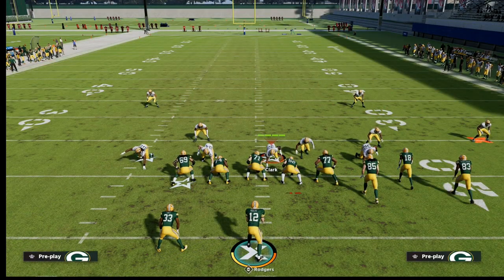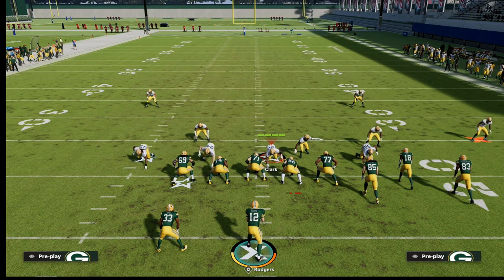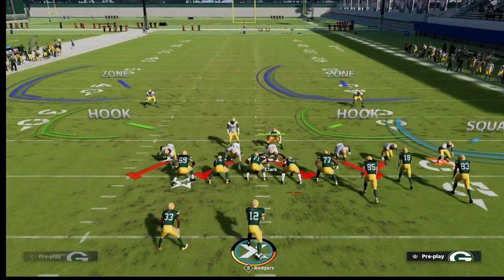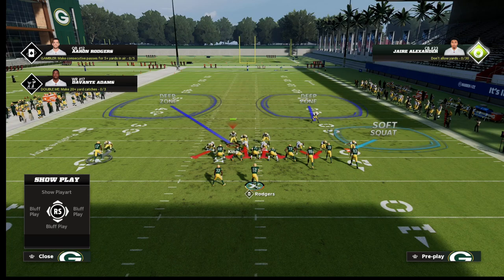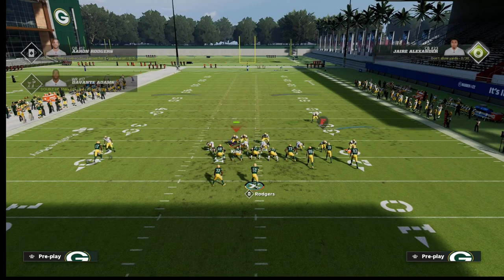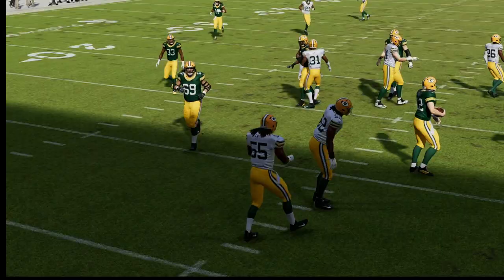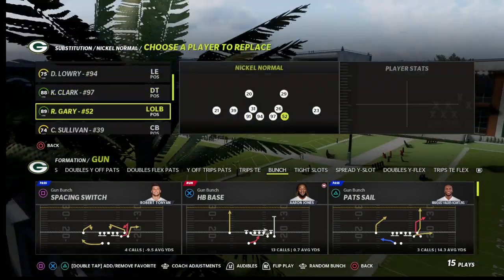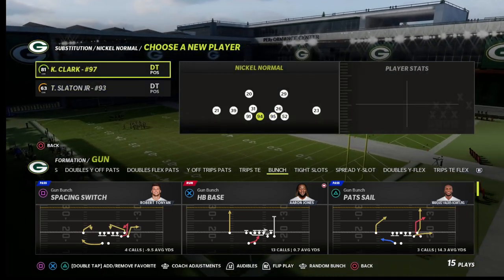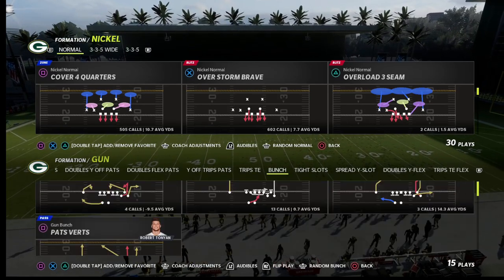I want to walk you through this - you can set it up two different ways. The first way is a double A-gap approach: just pinch your defense, crash your line, blitz your linebackers, then user the safety over the guard and kind of lunge at the guard. You're going to get really really fast pressure. You could put a zone out and have a little coverage, but what you'll see is super fast double edge pressure. Note that edge threat abilities or pass rushing abilities can sometimes mess with blitzing angles.